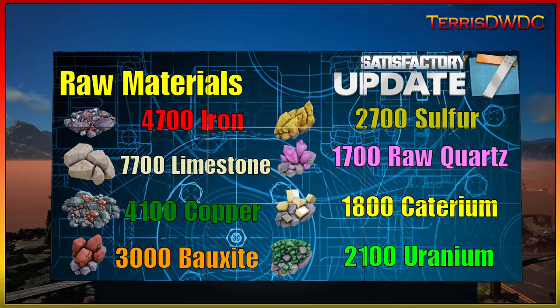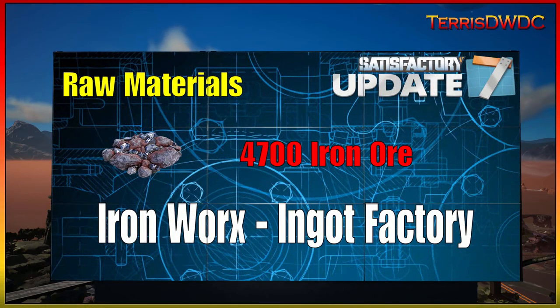Coal isn't on here because that's going to fluctuate — I'm going to need to build a bunch more coal plants as we start building the nuclear power plant, and then I'll end up removing those power plants. So the amount of coal is going to fluctuate throughout this series. But our main focus for this episode is the iron ore, and we're going to be building an ironworks ingot factory.